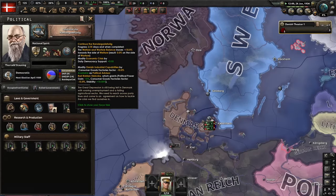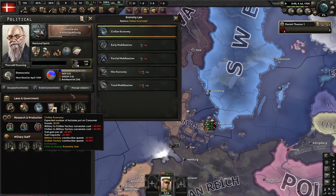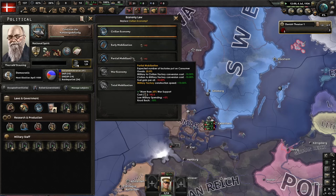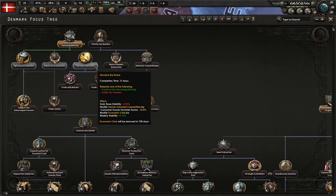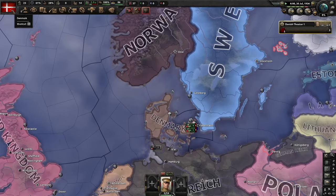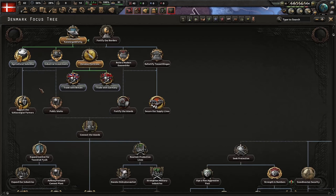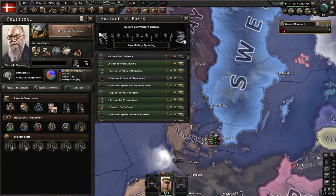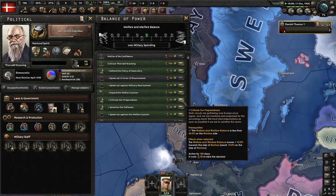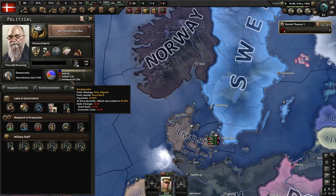Your next focus will be in the economy path, the left branch. Around this time you should be able to move up to Partial Mobilization, which will help your economy a lot. For your next two focuses, do Devalue the Krone, then Agricultural Subsidies. Also, you should be doing the balance of power decisions — Criticize Your Preparedness and Question Our Defenses — since you will need around over 30% military spending to get the monarchy.